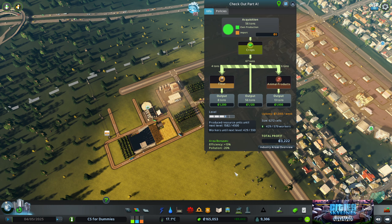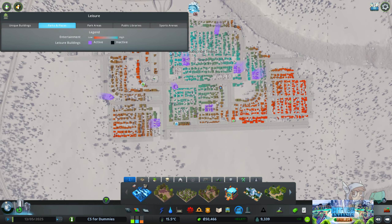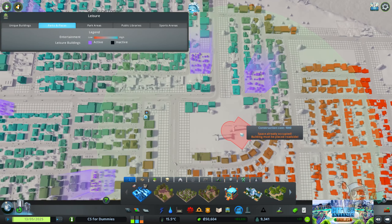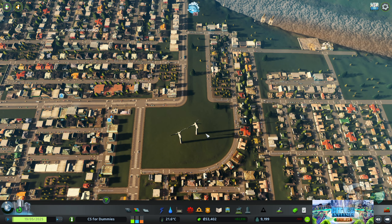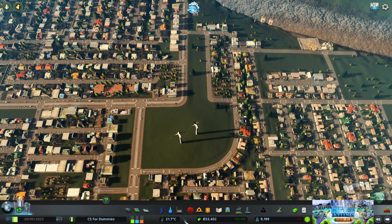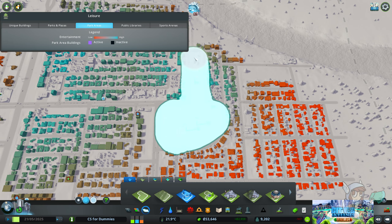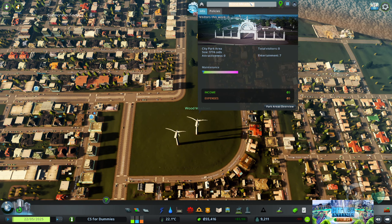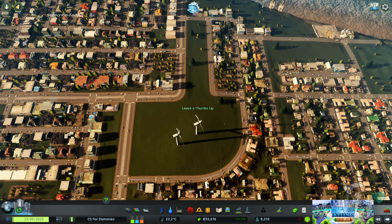Let's move on to the Parklife DLC. In part A, we went through the parks and how they help raise the levels of residential buildings around them. Today we're going to build a park in the middle of a big residential area. First we need to take down the buildings that are already here. Just like with the Industries DLC, in order to start a Parklife park somewhere, you have to zone the park area — just like you would any other type of zoning. We're going to do this little inner park. If you're finding these videos useful, you can let me know by leaving a thumbs up.